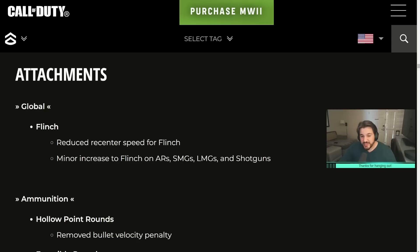Onto the attachment changes — I did not test attachments; I might do that when I get back from vacation. Global flinch changes: they reduced recenter speed, meaning it takes longer for the gun to recenter after flinch — essentially increasing flinch. They also made a minor increase to flinch on ARs, SMGs, LMGs, and shotguns. So basically they made flinch worse across the board, which is a pretty annoying mechanic.